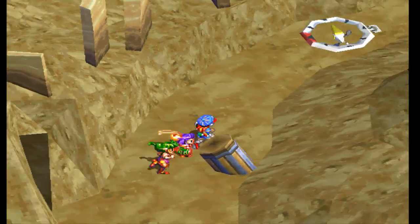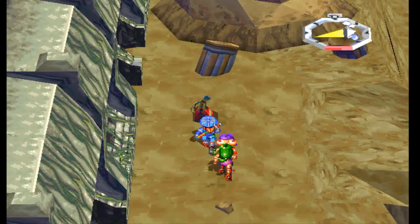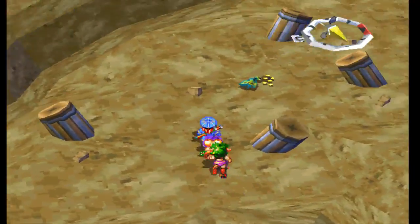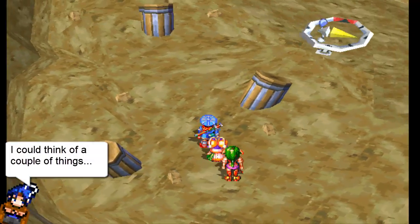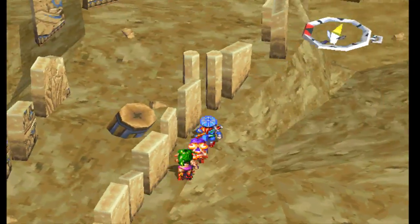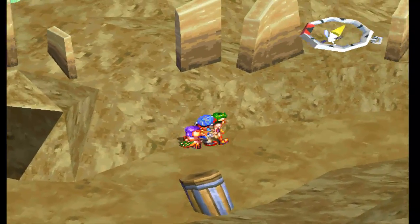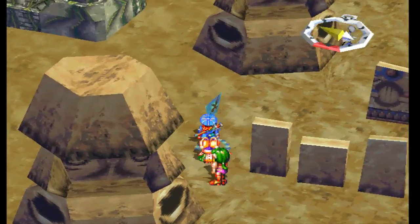Let's ignore the slimes for right now and follow this path — nothing there. We can go up here though — there's something here. Dynamite! Dangerous stuff to be sitting next to these ancient ruins that people would presumably want to preserve. And some money — money and dynamite, what more could you ask for? Let's follow back down and there are those slimes again. I'll take those slimes off screen and we'll be right back — just an excuse to work on the magic a little bit. Let's go back up this hill.